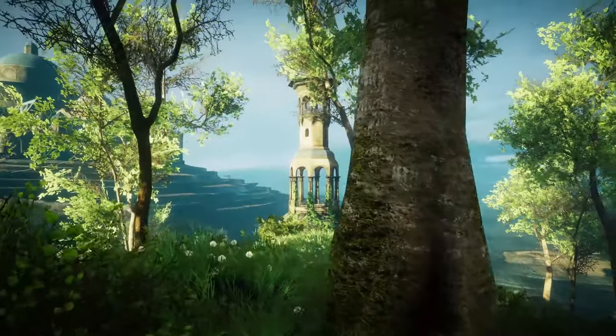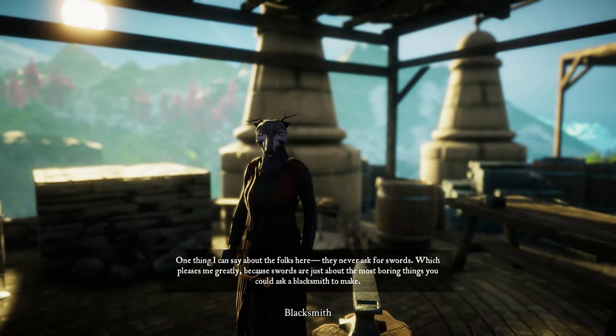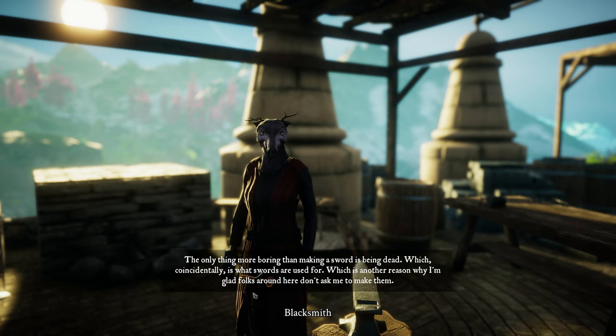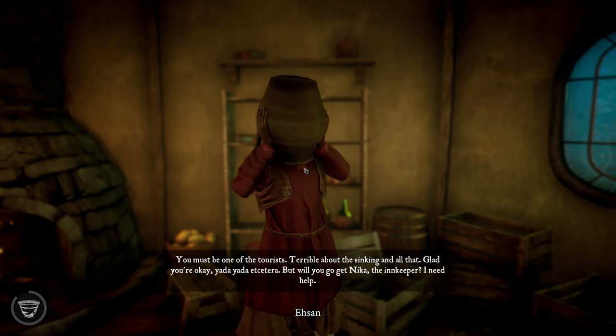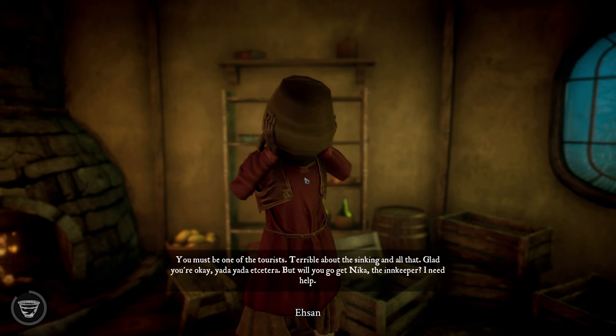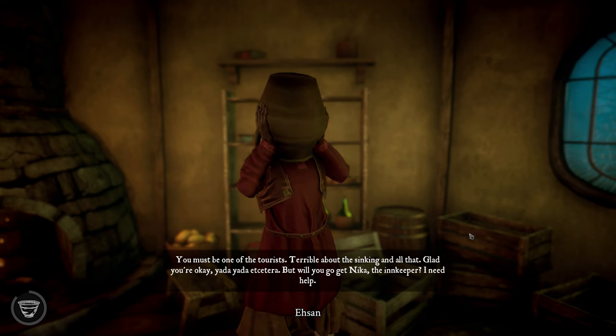Eastshade's main premise is that it's an open-world game devoid of violence. Instead of a hard and dangerous world filled with bandits and warring factions to influence, the small island of Eastshade is a bohemian paradise filled with artists, musicians, poets, and almost painfully polite and cheerful country farmers. Ripping out one of the genre's core gameplay loops is a bold plan, but Eastshade fills the void by leaning heavily on the open-world's other foundational building block: exploration.